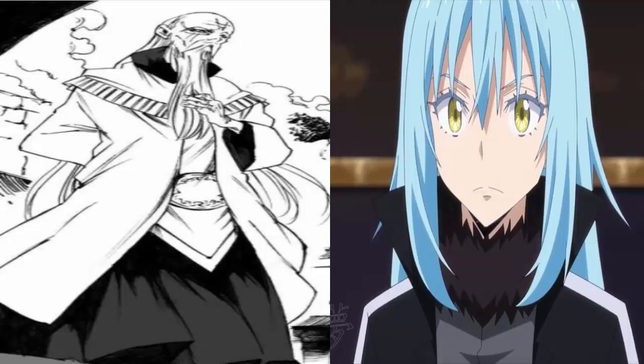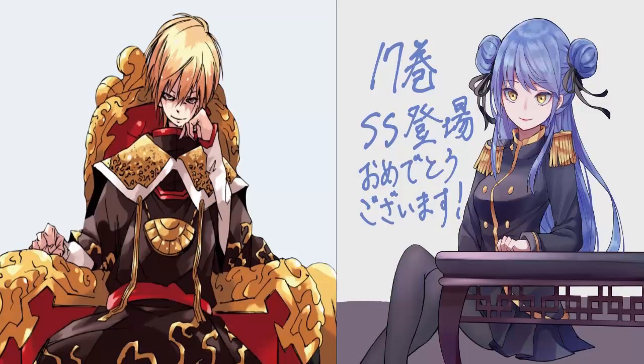Meanwhile, the war conference in the great chamber had ended and Emperor Ludra was resting in his study, attended by a beautiful lady with azure hair. Emperor Ludra asked Velgrind — the strongest being in the dragon race, the Fire Dragon — whether her brother Veldora would go to war this time. Velgrind replied that Veldora would certainly go to war because that kid loves festivals. Ludra mused that it would be good if the army could defeat him, and that he also wanted to confront Velzard and his sister.